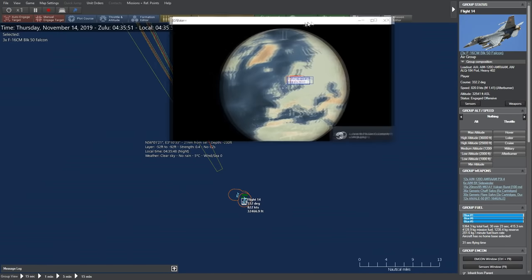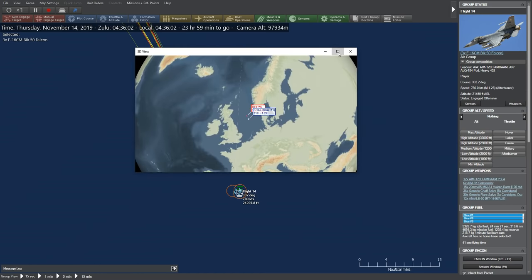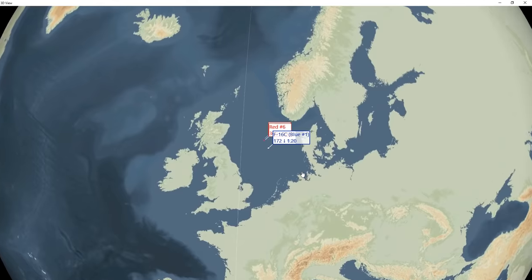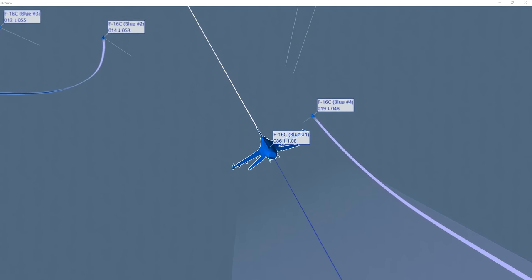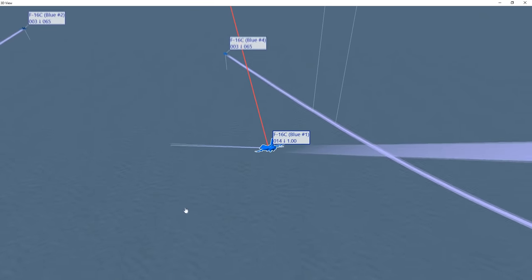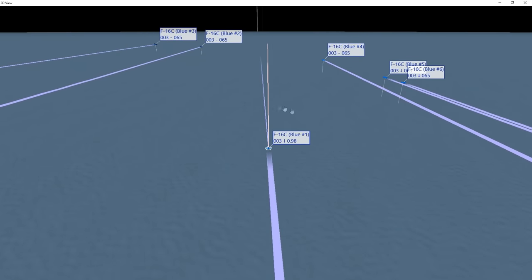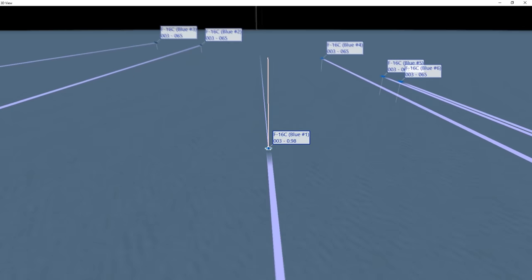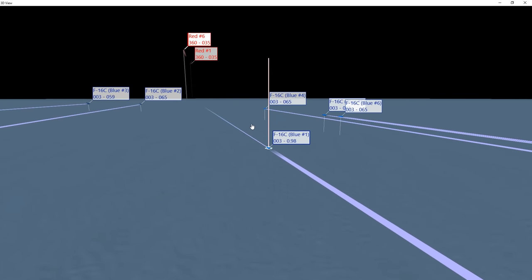The big thing a lot of people are excited about is the attack view. This is going to be really useful for dual monitors — you can drag it out to full screen on a second monitor. This is the global attack view map. We can zoom in and see the unit currently selected is F-16C blue number one, banking in. The attack view is a separate purchase — TACVUE Advanced — though you get a free 21-day trial. One key callout: attack view is God's Eye view, so you'll see literally everything on the map.